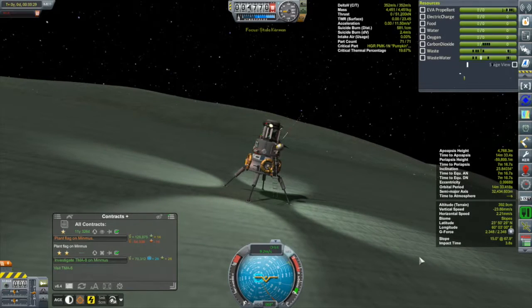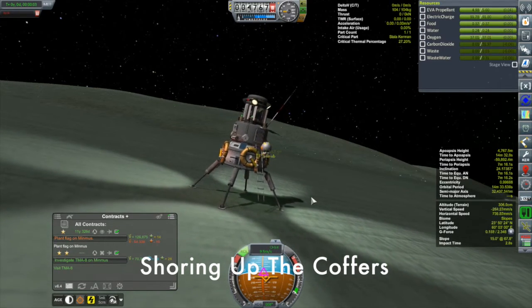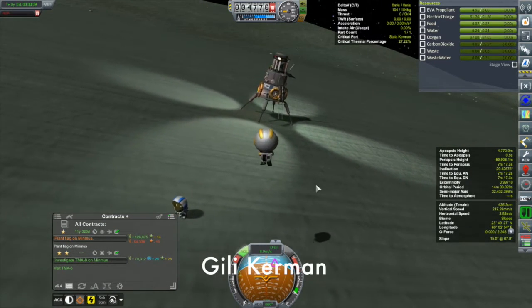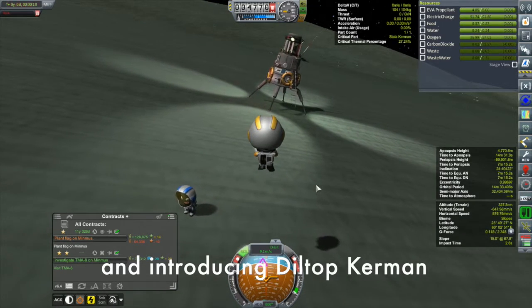Hi, my name is Mike Aben, and welcome to my KSP campaign. At the conclusion of the last episode, we had just gotten the Kegel 3 down to the surface of Minmus, and Shellcow finished off the episode by investigating the nearby monolith.